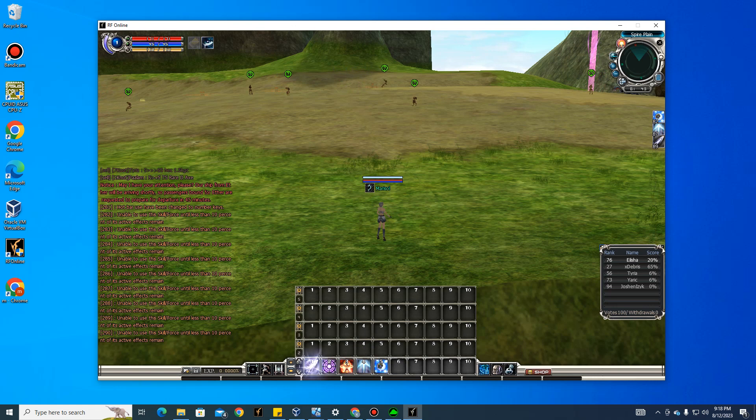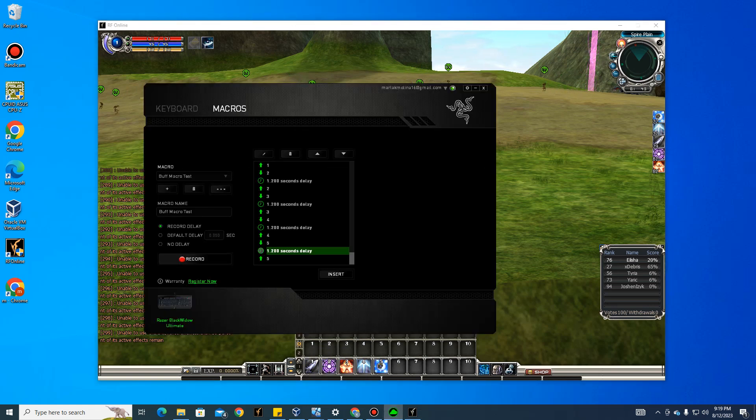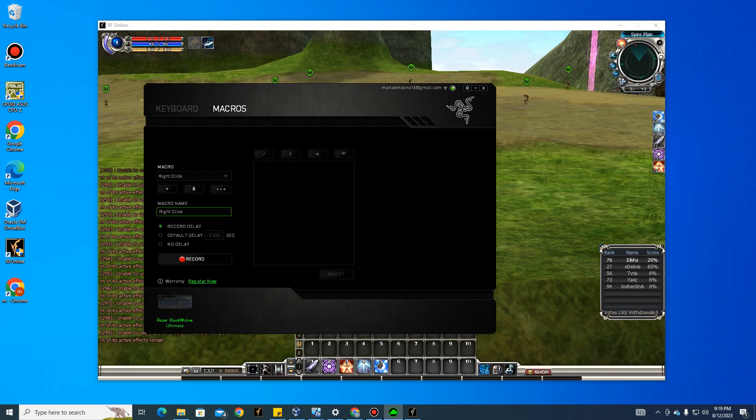Deactivate the buff macro and go back to Synapse to create another macro. Name it 'Right Click Test'. Hit record, press right-click, then stop. The timing duration doesn't matter much — what matters is that the right-click is registered so it dismisses the buff confirmation every time a buff is applied.